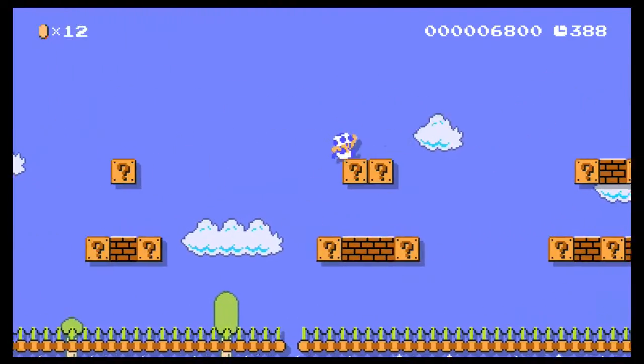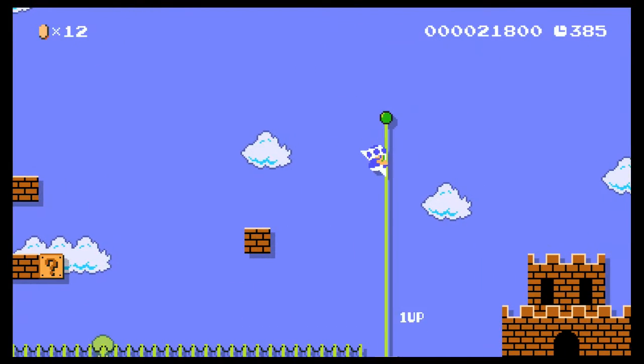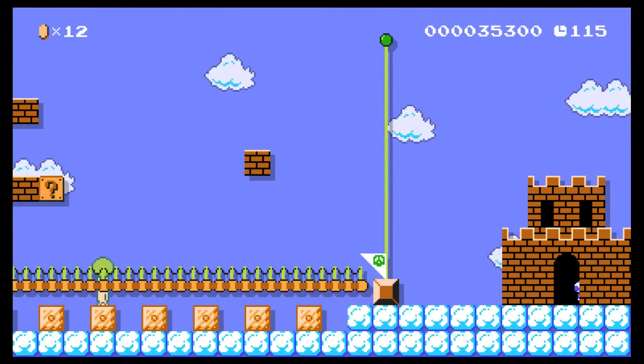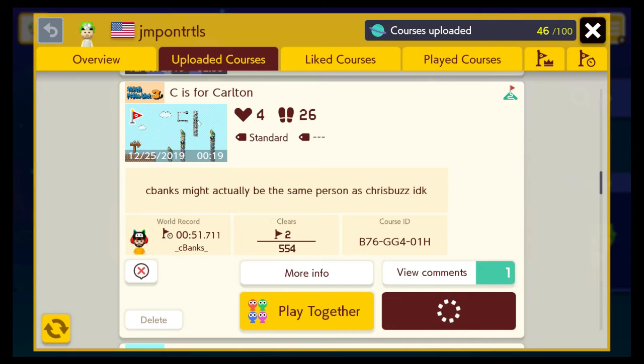And here we go. Final room — a little treasure room at the end and a flagpole. There were some one-ups for the bros too; it just didn't show.